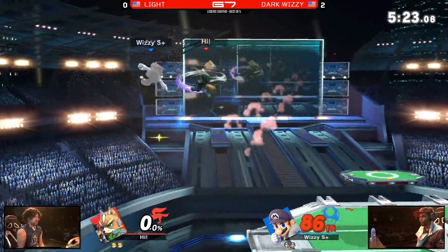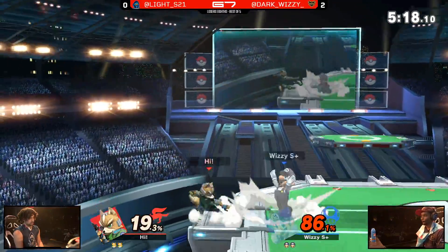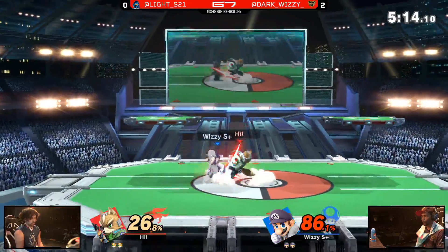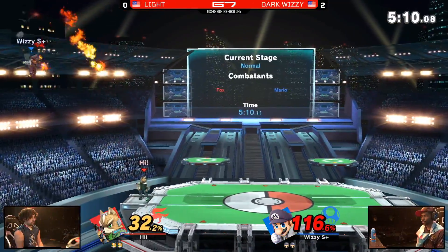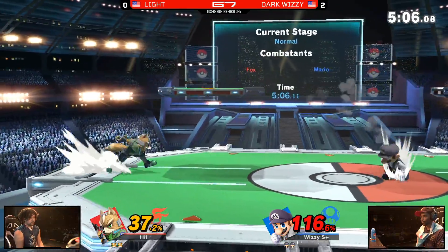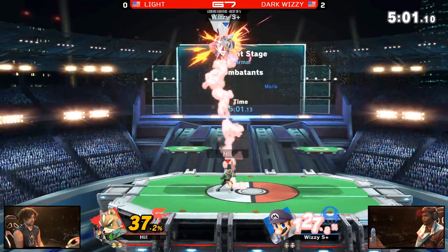Sometimes it's the big stage that can get to you. Good timing on the landing lag right there. You don't want to be on that platform against Wizzy — these ladder combos are crazy. Nice trade with that up smash, not enough to KO just yet, but then he takes basically a free fireball. When you're down 0-2, you can't be dropping that free percent.